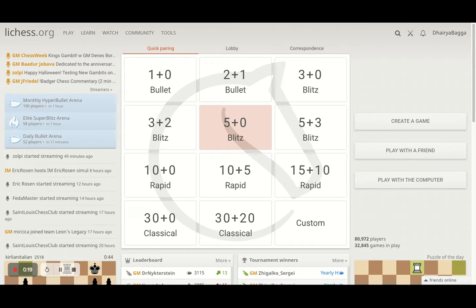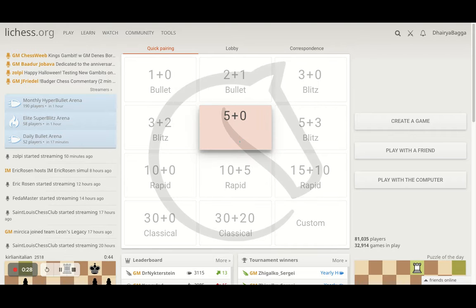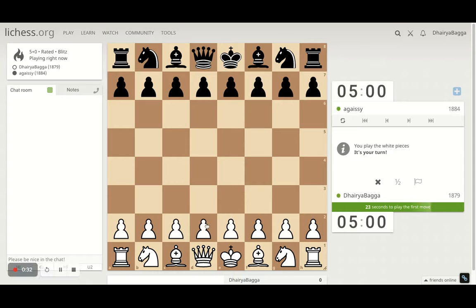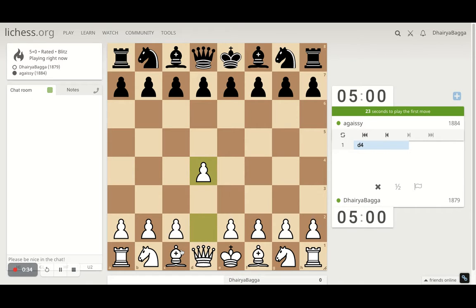Before we start with the game, I request you to subscribe to my channel and press on the bell icon so that you don't miss out on any of the videos that I am posting daily without a miss. Let's start off with the game. I have the white pieces and will play the London System setup, which starts with d4.